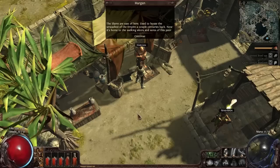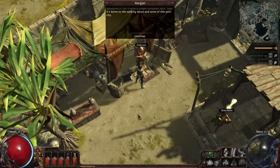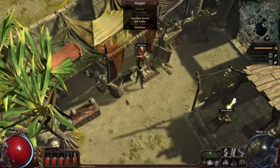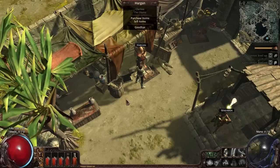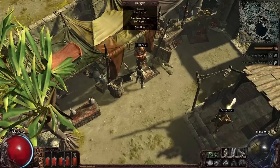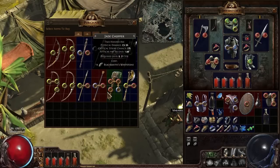The slums are east of here — they used to house the unwashed of the empire a couple centuries back, now home to the walking ulcers and sores of this poor city. At the best of times slums are not the kindest places to be, never mind when you're somewhere that tons of criminals and exiles get dropped off. So you have the worst of the worst over in the slums — doesn't make for a good combination.